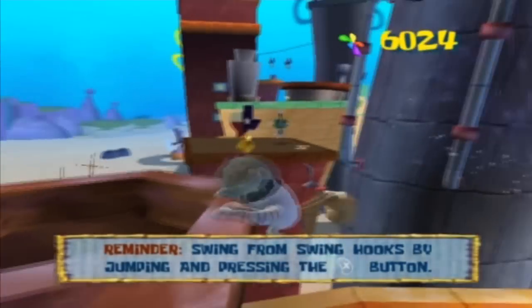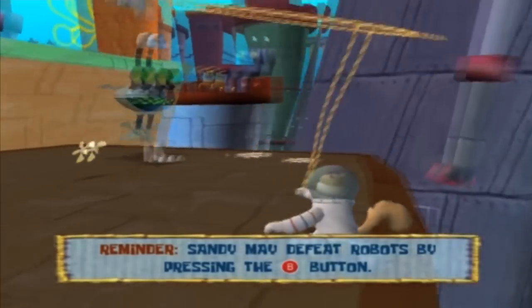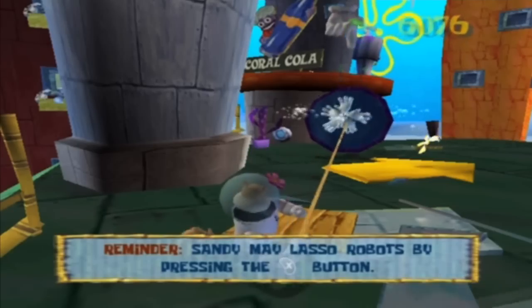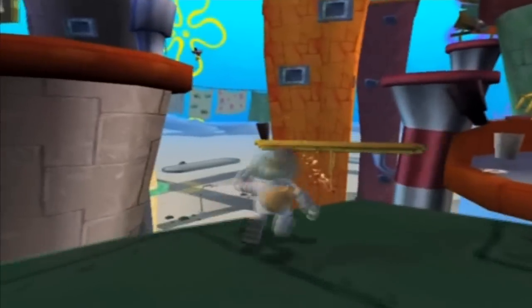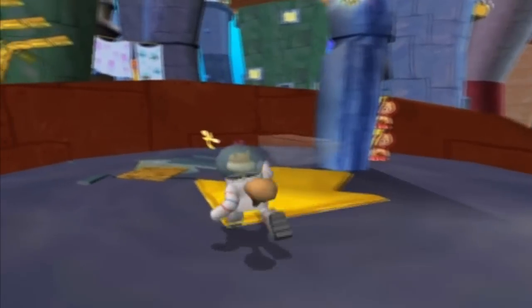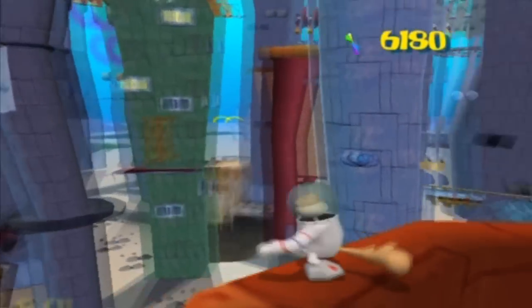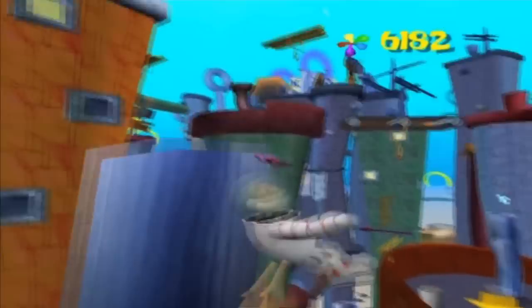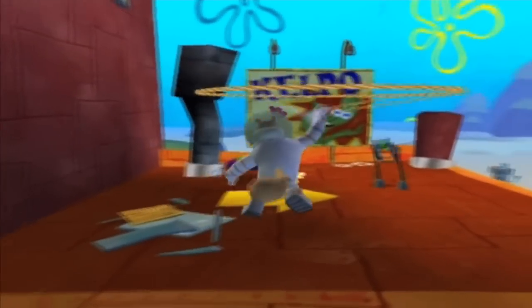Making my way through the platforming section — checking whether I can go down here, and managing to make the jump. Destroying enemies as I go. I'm really on the lookout for socks. I re-watched another player's video between recordings to make sure I'm not missing anything. The socks look like they're in pretty obvious locations; there aren't that many in this level surprisingly.